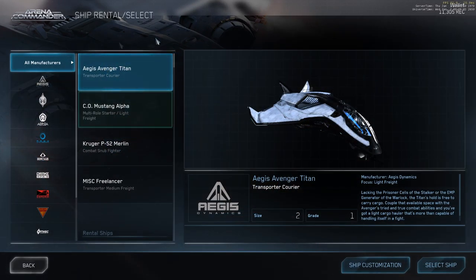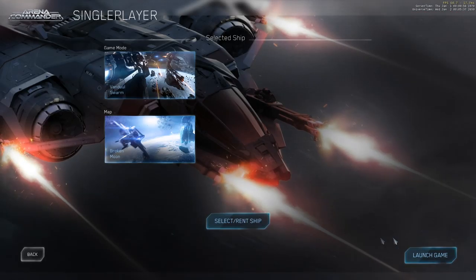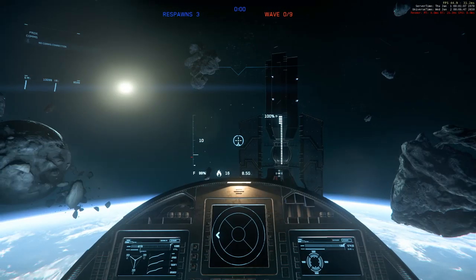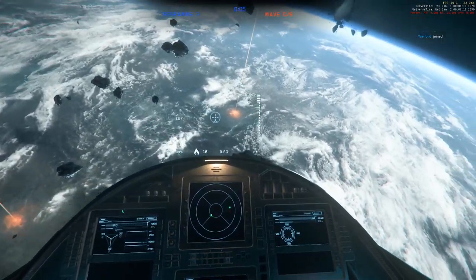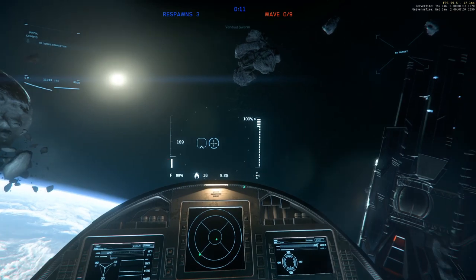We're in a state of weird confusion where I have both of them, but that's alright. Hopefully it'll let me fly the Avenger Titan here. Let's see what happens. Well, that's the Avenger Titan alright — cute little delta wing thing. The firing rate on that is much faster.